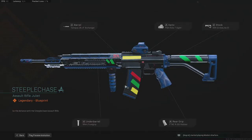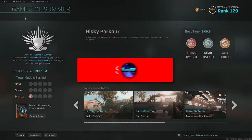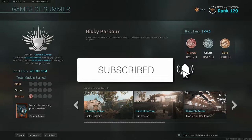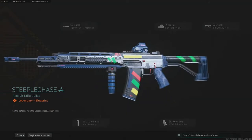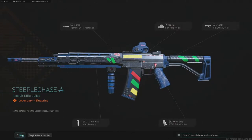Welcome back to another video. Today I'm taking a look at how you can get the Games of Summer Growl that is in the game right now. If you come over and complete this Games of Summer playlist you're going to unlock the Growl, which looks like this. It's a very nice skin, pretty cool, and if you want to get this along with the other rewards you get along the way, you definitely want to watch this video.